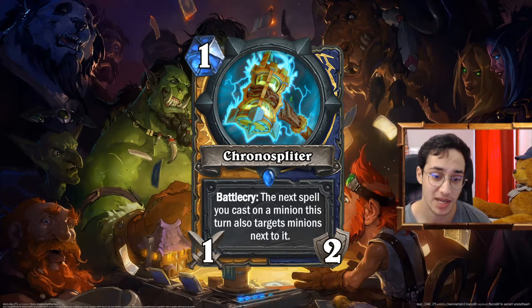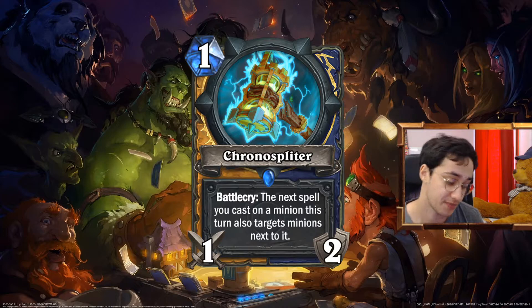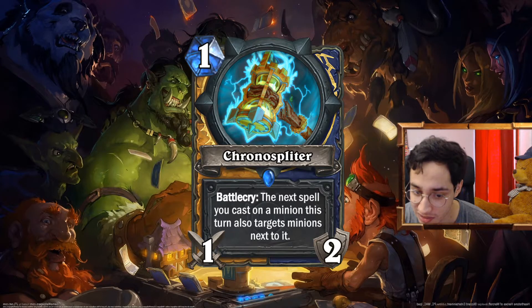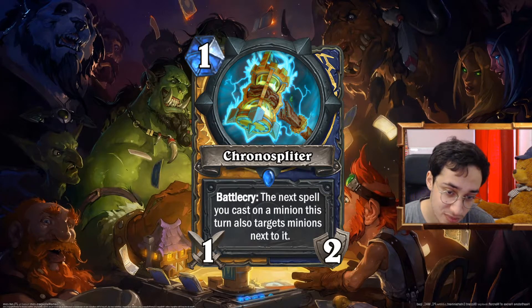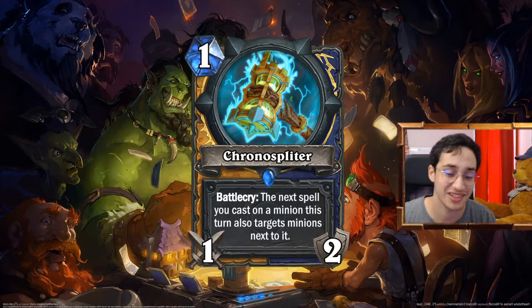The Chronosplitter: 1 mana 1/2 weapon for Paladin and Shaman. Battlecry: the next spell you cast on a minion this turn also targets the minion next to it. That's pretty strong — I like this card a lot. Paladin and Shaman have this ability to cast a lot of spells on minions — you have Zentimo for Shaman, you have the whole Libram stuff for Paladin. Imagine you play this into Handelmodel: you draw 3 and give 3 of your minions +2/+1. And we have +2/+2 when it rotates. You have a 1/2 weapon — this is insane. It wouldn't be surprising if this was printed as a 2-mana card instead of 1-mana, because this is absolutely busted.